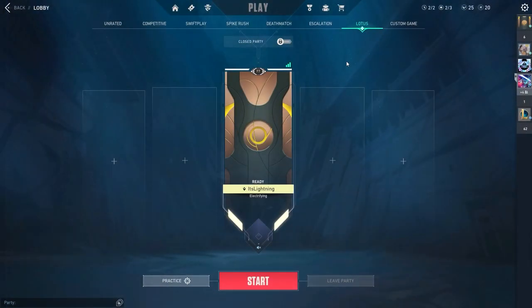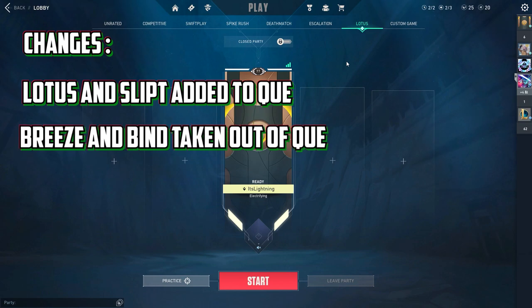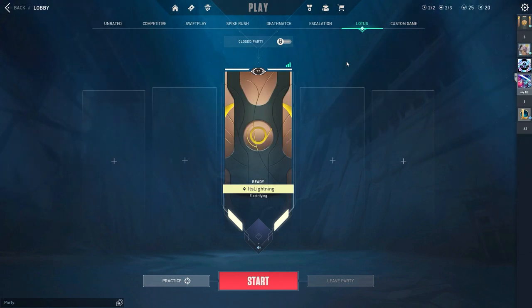and we are going to check out the new act. There are a lot of changes to Valorant: Split is back, Lotus has been added, Breeze and Bind have been taken away from the pool, and that's basically it. They didn't do any changes to Agents, it was just a lot of map changes.